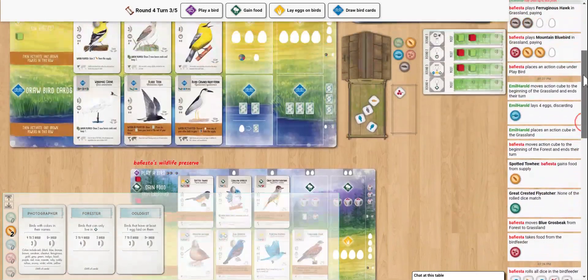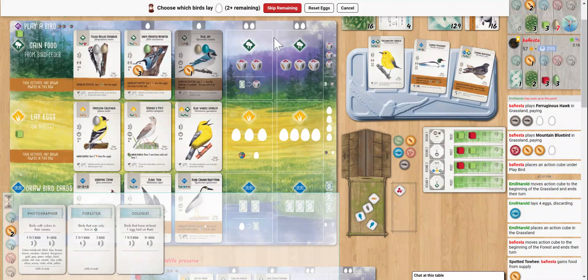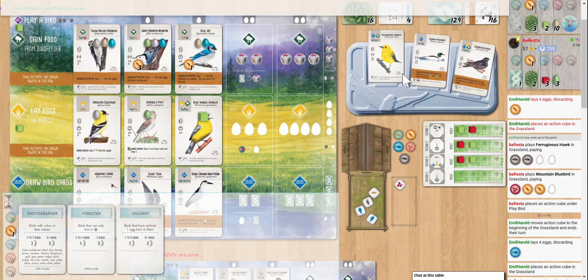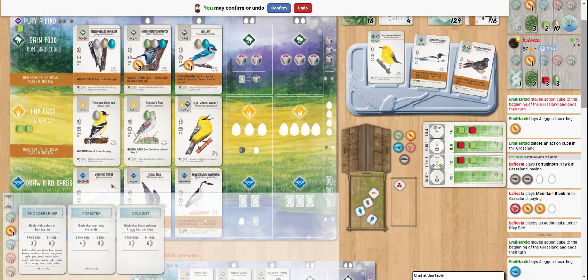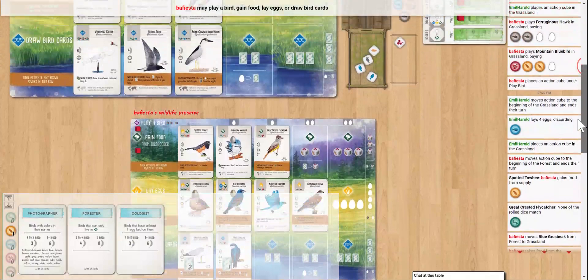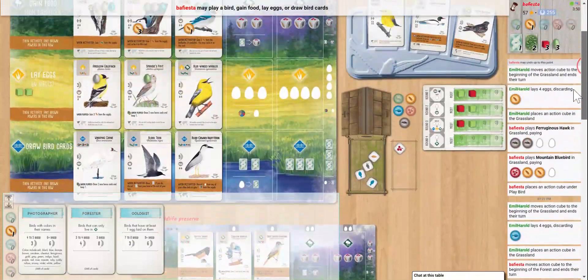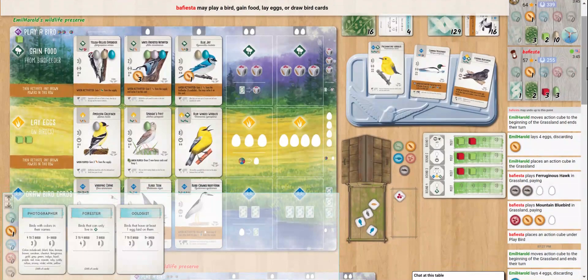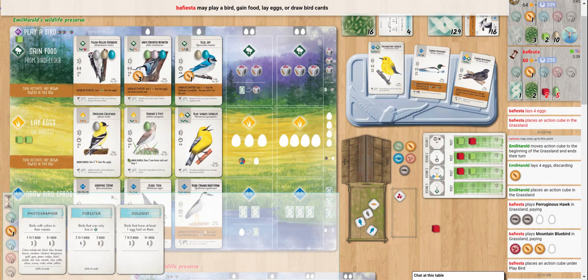Not too worried about the Ferruginous Hawk — good points for him though. Still in the lead, we're both scoring four. Maybe that Ferruginous Hawk — it's only one food in the tray though. Feeling pretty confident at least, and we have three good bonus cards; my opponent has two. We'll see if they're good enough.